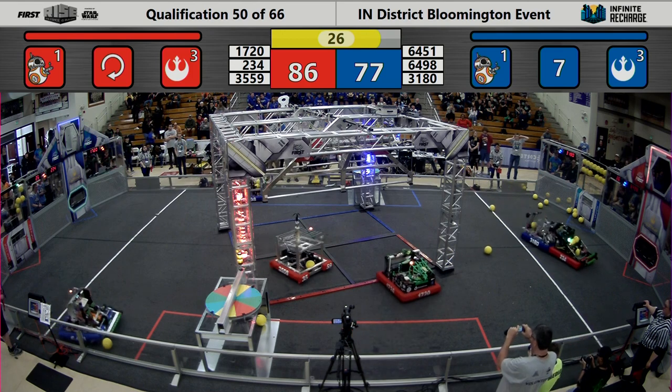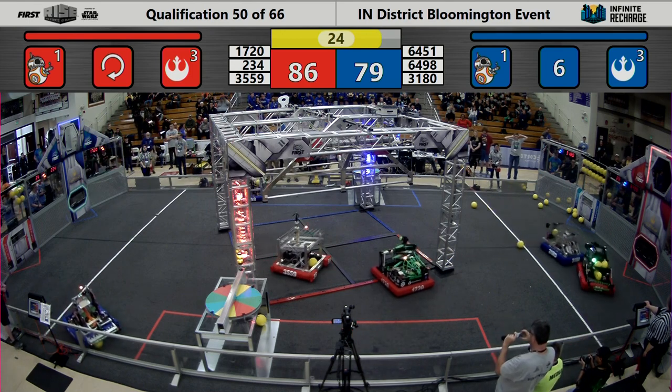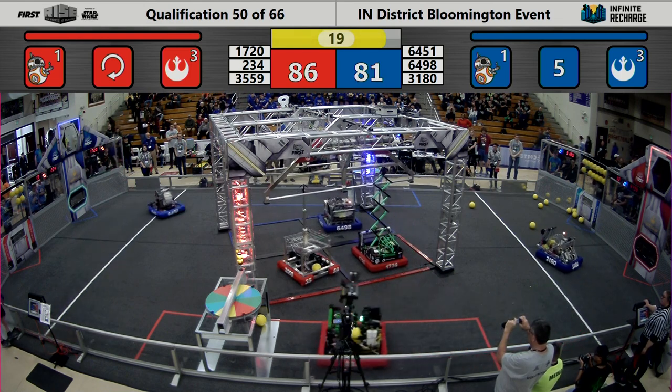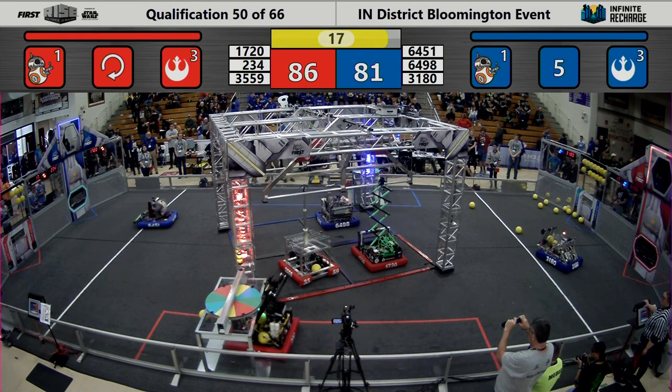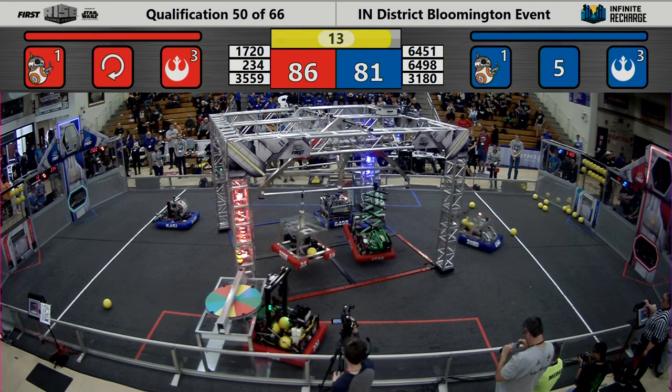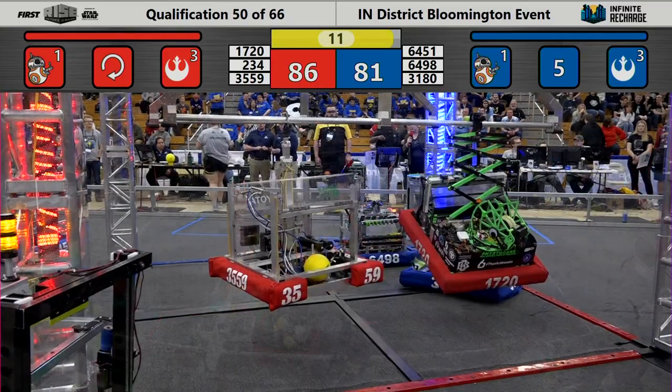As our endgame begins, it looks like Team 3559 is already underneath their bar, ready to climb, while their Alliance partner 1720 is lining up as well. The score is looking close, so it could come down to their endgame climb. Looks like both of those Red Alliance robots are up.